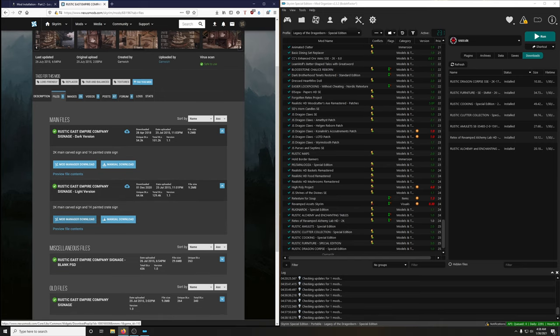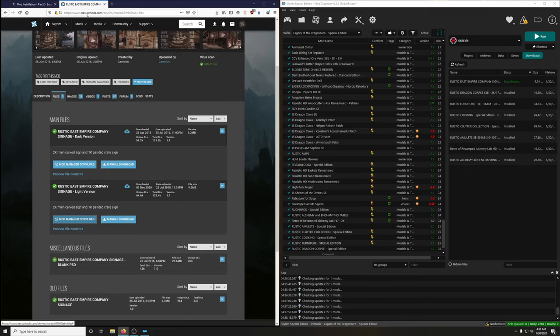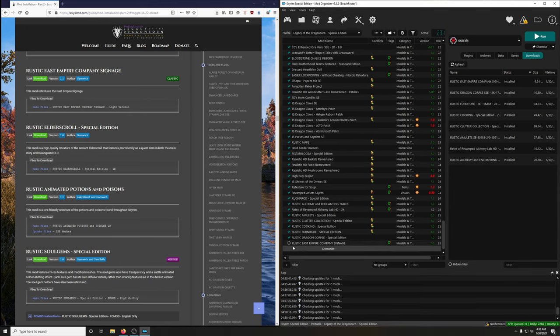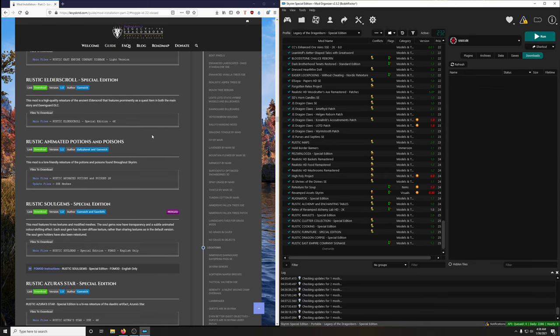Install it and clean this up. Next up: Rustic Elder Scroll Special Edition. This mod is a high-quality retexture of the ancient Elder Scroll that features prominently as a quest item in both the main story and the Dragonborn and Dawnguard DLCs. We want the 4K version — that's the second one here.